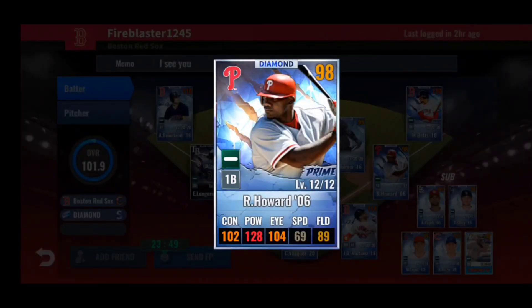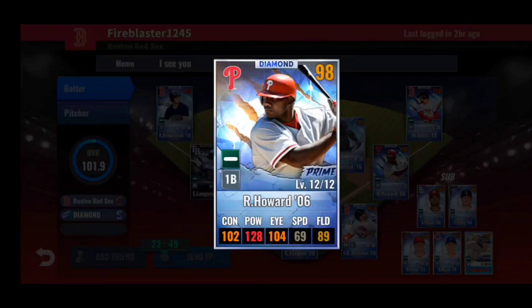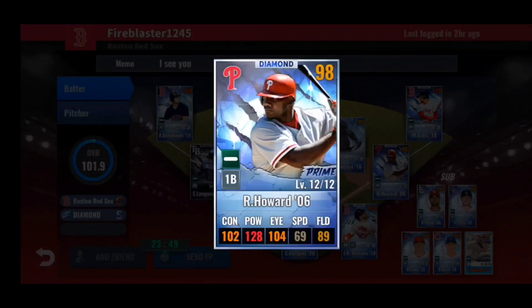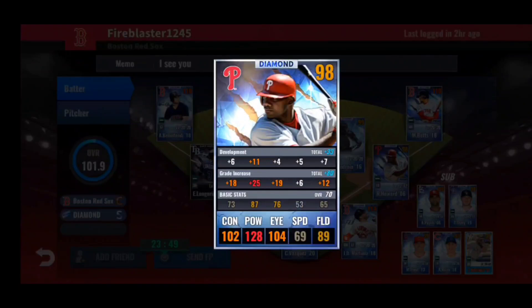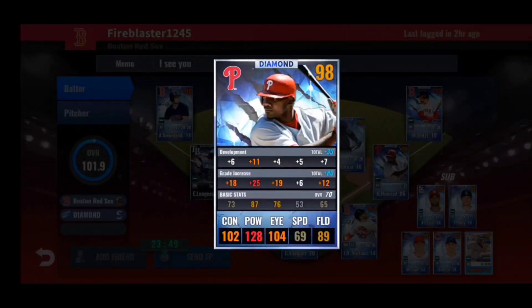First baseman is Ryan Howard 2006 — his MVP season, a very good non-team card. The train isn't too bad: 11 to power is very nice, 6 to contact is good, eye is only 4, and only 12 to the right side through 12 levels of training — not bad at all. Skills: training junkie, barrel it up, five tool — good enough skill set. If you don't plan on keeping him long, no need to reskill or retrain. If he's your 25th man, go ahead and retrain and reskill him or keep training and then reskill.